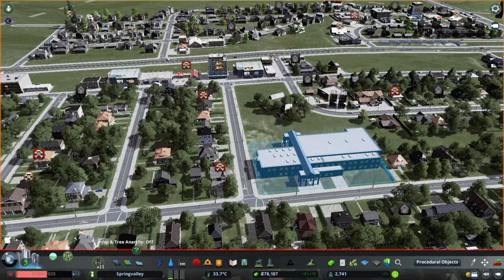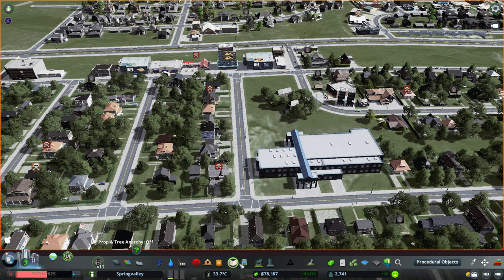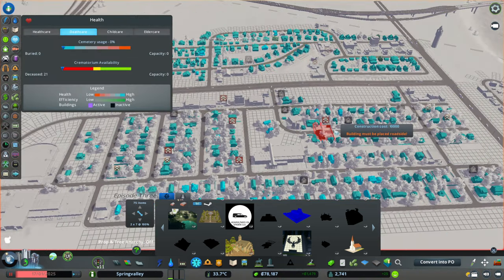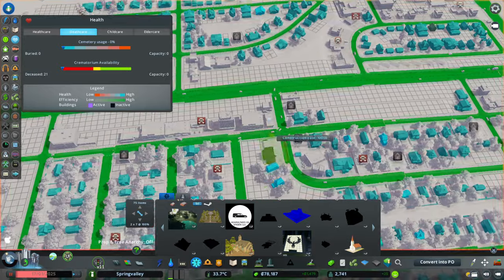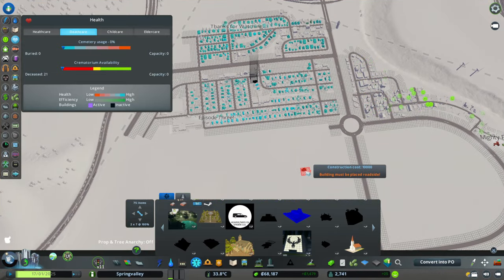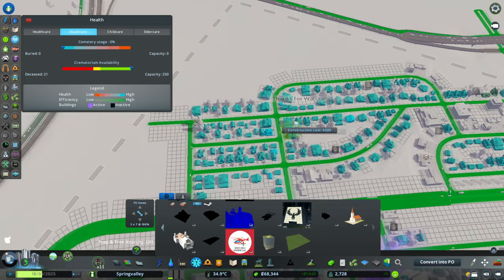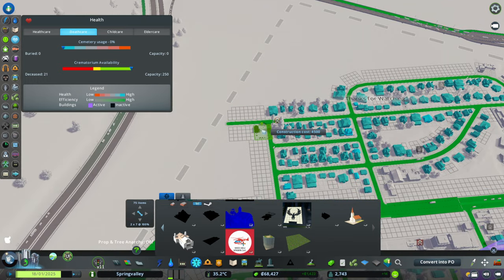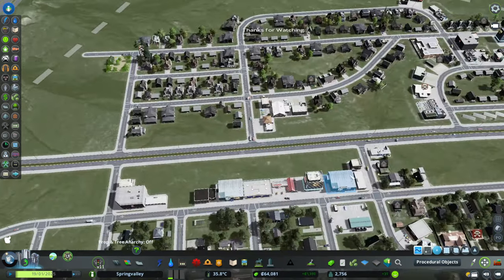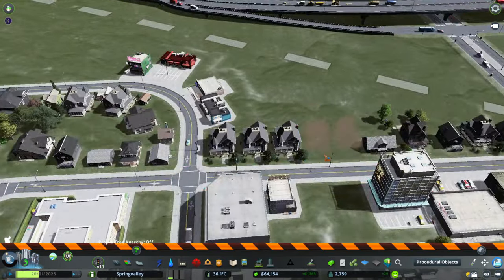Mayday! Alert! I completely forgot about death care — what a rookie mistake. We have people abandoning because we haven't done death care. So let's take care of that. We are going to use a mix of crematoriums as well as a graveyard. This is a crematorium — I'm going to put it right here, and that will help. And then we do have a really nice graveyard. I'm going to put it in our old district; it can go right there on the corner. I'll need to delete all of these abandoned buildings. My bad everyone — I'm so sorry about all your dead people.